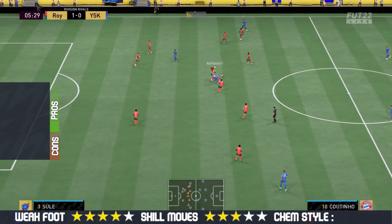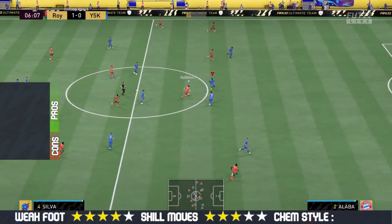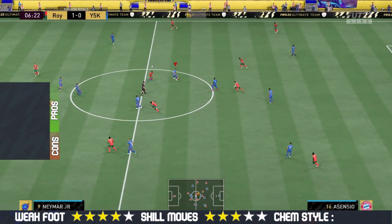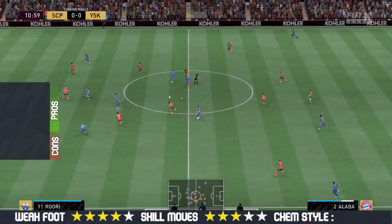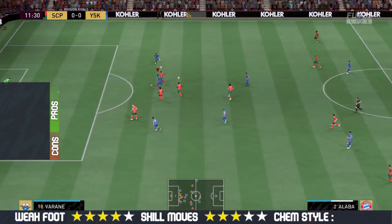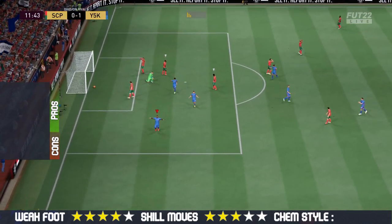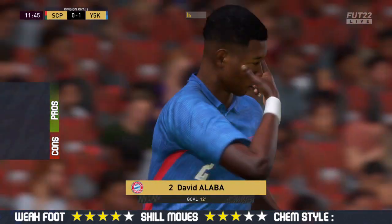After playing four matches with the 94-rated Team of the Season David Alaba, I think he's a world-class player to use on FIFA 22. In my opinion, use him as a center defensive mid — his dribbling and passing are absolutely perfect for a CDM. Not only that, his shot power and long shots are really impressive in game. He has got three-star skill moves with four-star weak foot, which is ideal for a center defensive mid.